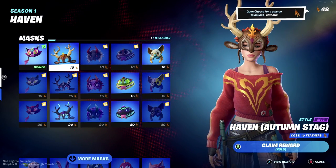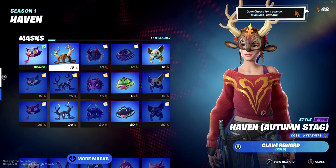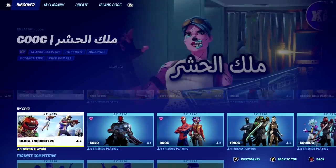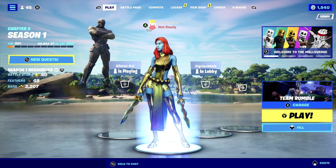Feathers are earned from opening chests, so you could generally just play the game and earn them that way. But I've got a method which is super effective for getting them quickly, and that's by playing Team Rumble and farming chests. Let me show you the perfect run for this, especially if you're an OG player.